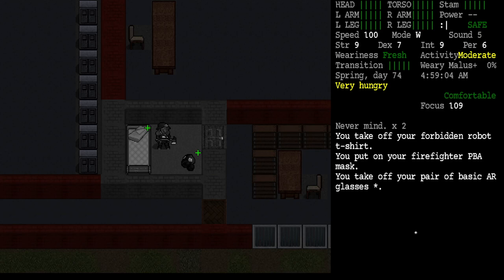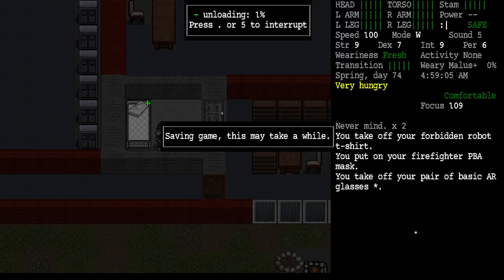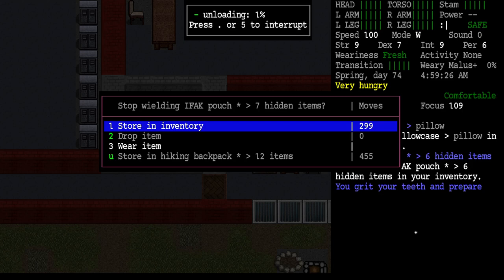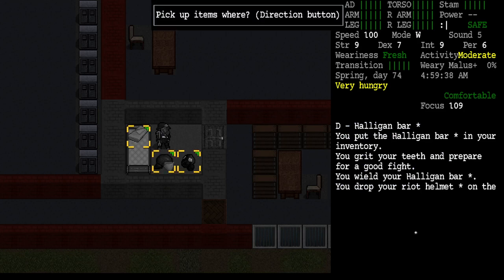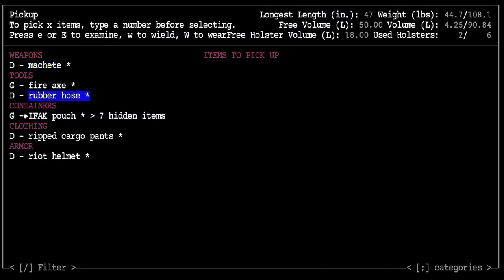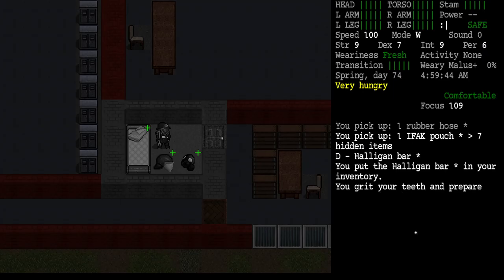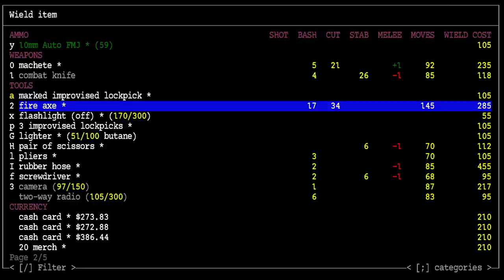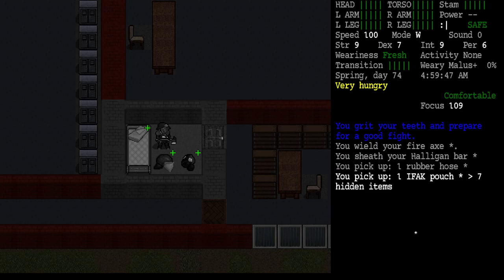When I unloaded everything it probably went to my backpack. One thing I want to do is unload my backpack into my cargo pants as much as possible. We'll drop anything that won't go in the cargo pants and pick them back up. We don't need the machete - we need the rubber hose and the IFAC pouch. We're wielding the fire axe, so we'll store the halogen bar in the hiking backpack.